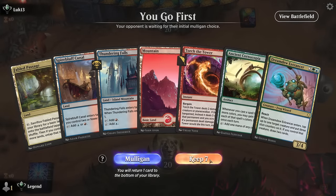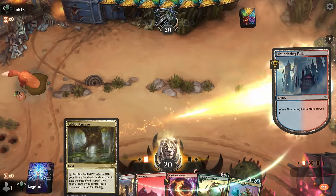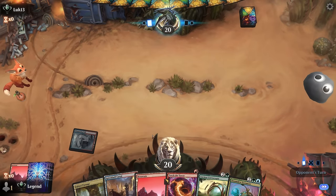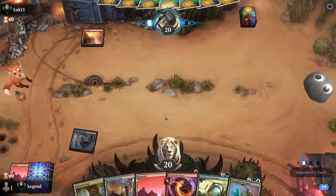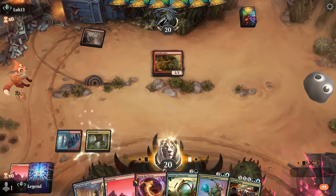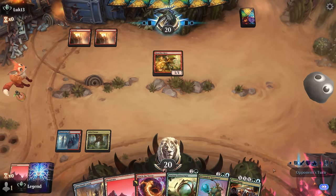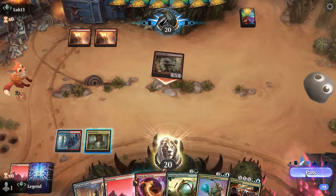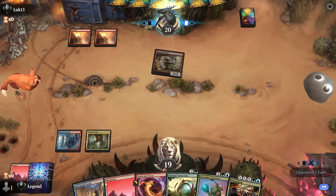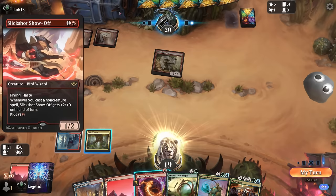Alright, we're on the play — we've got what looks like a keeper. We can start with Thundering Falls, turn two Passage for a Forest, and then Spire Bluff on three into Cornucopia, and can still keep up Torture Tower. Our opponent's got a turn-one Hero, so that's where Torture Tower is perfect. We'll wait for them to maybe pump it up, otherwise we'll just take one.